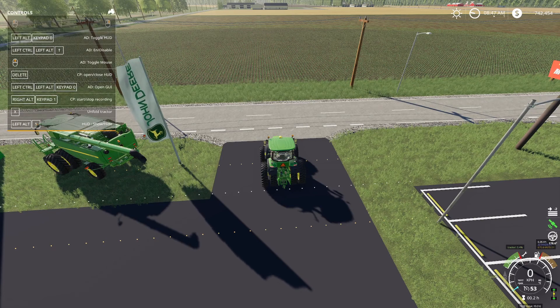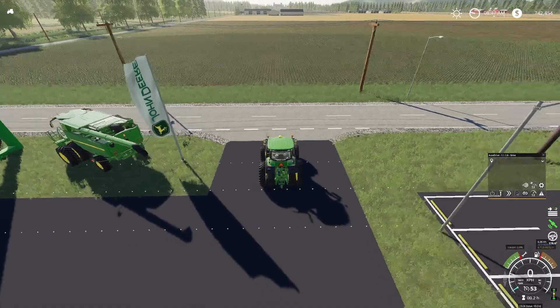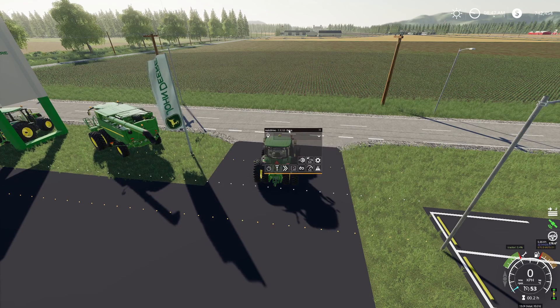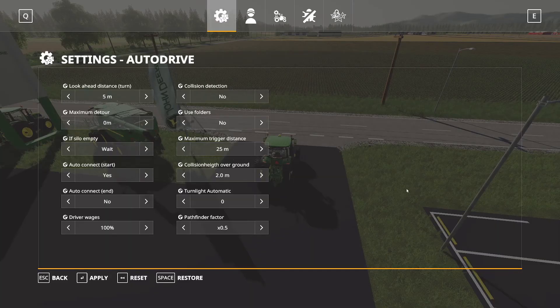First things first, we've got AutoDrive started. In our F1 menu, over here to the left, Left Alt plus Keypad Zero will turn on the AutoDrive HUD. We'll press Left Alt Zero — there we go. Now here on the left we've got this panel. In order to get to this menu, you can middle-click to move your mouse over here to the AutoDrive interface. I normally keep everything on the right side of my screen since that's where everything else is.